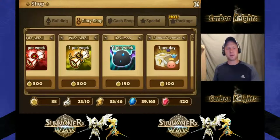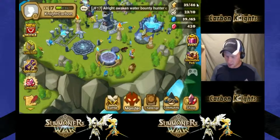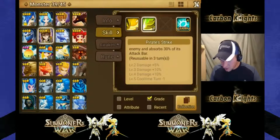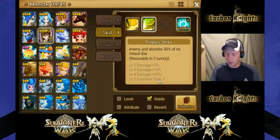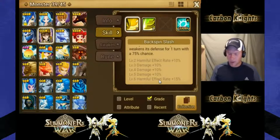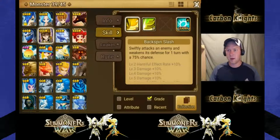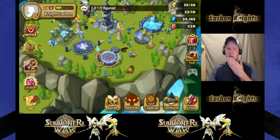I tend to feed Devilmon until the most important skills are maxed. For example, I would use Devilmon until the cooldown on this skill was reduced to minus one turn so I could use it more often. I wouldn't necessarily max the first skill if the second and third are already maxed - save those Devilmon for other monsters' important skills. But if you rely on a first skill like a defense break, then max it out.